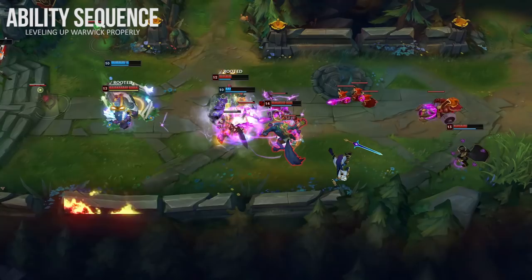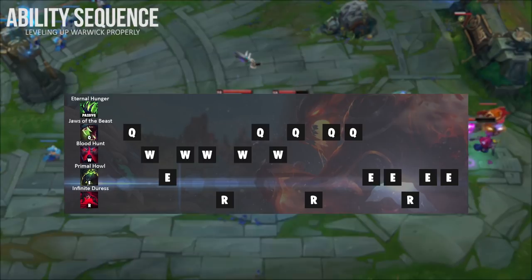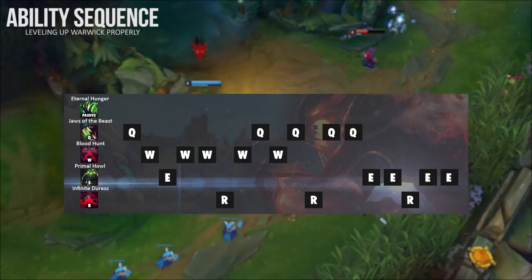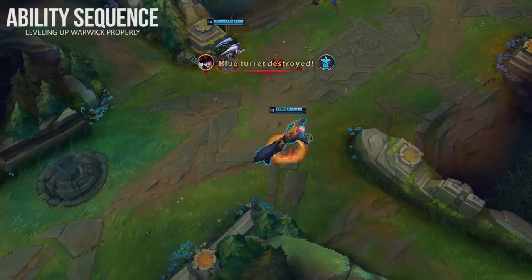For leveling up your abilities: start with Q at level one, take W at level two, and E at level three. Max out W first, then Q second, and E last. The reason you max W first is for more pressure around the map — Warwick also gains 110% attack speed against champions below 50% HP. The reason you don't usually max Q first is that the movement speed from W is very helpful at early levels, and without mana items your Q can start to cost a lot of mana. Plus, his Q was nerfed significantly, so W is more reliable to max first.